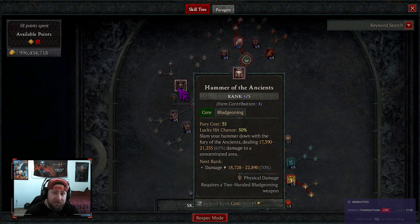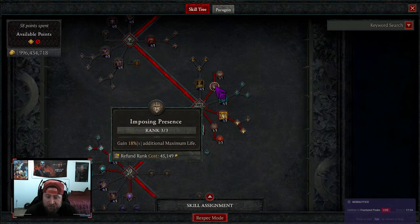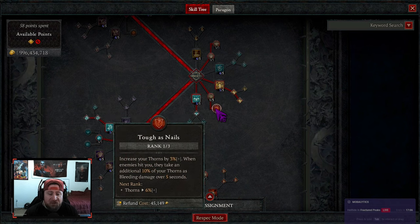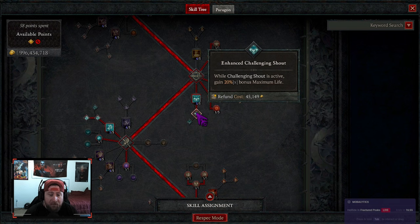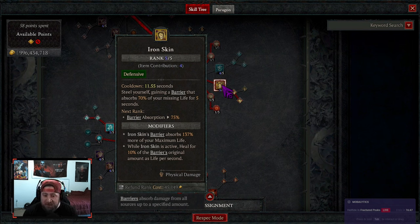Basically you rack up four stacks, smash with hammer, and get 30% more damage for five seconds. That's a bit more advanced. For the basic version we skip all core, take three points in imposing presence for additional max life, three into martial vigor for damage reduction, one into outburst just to reach tough as nails for a little more thorns and bleeding damage, and then challenging shout to taunt nearby enemies for damage reduction.